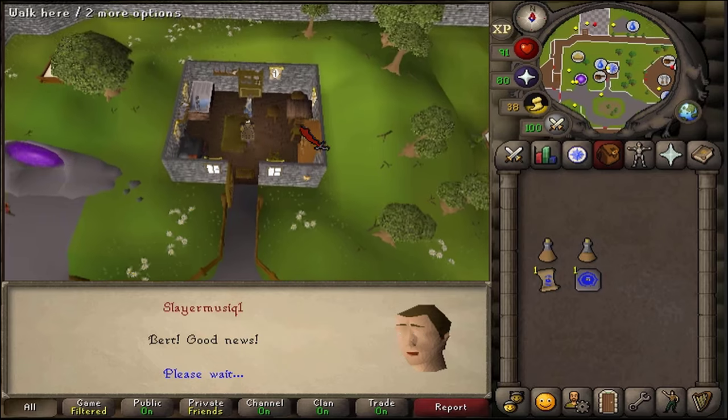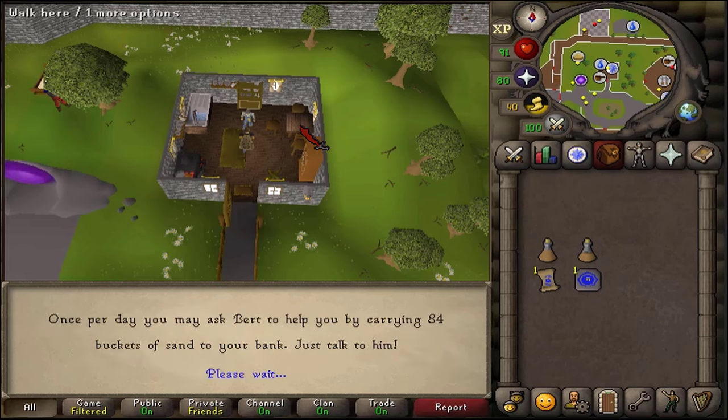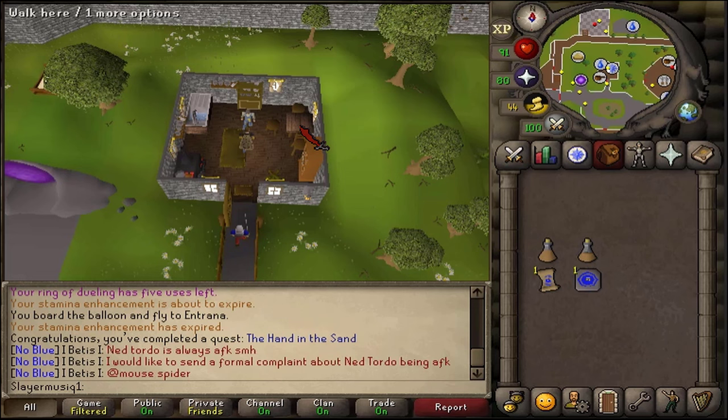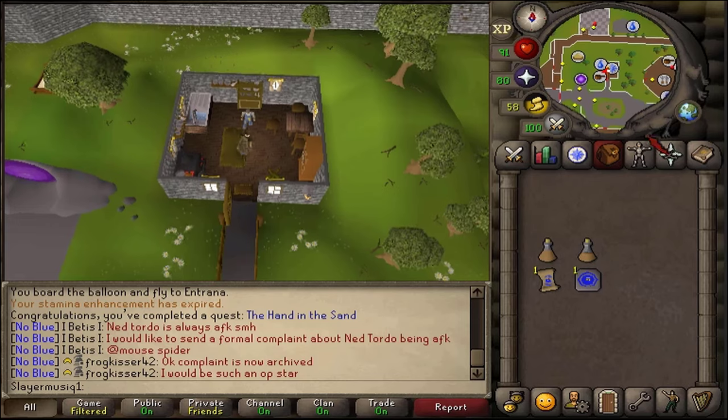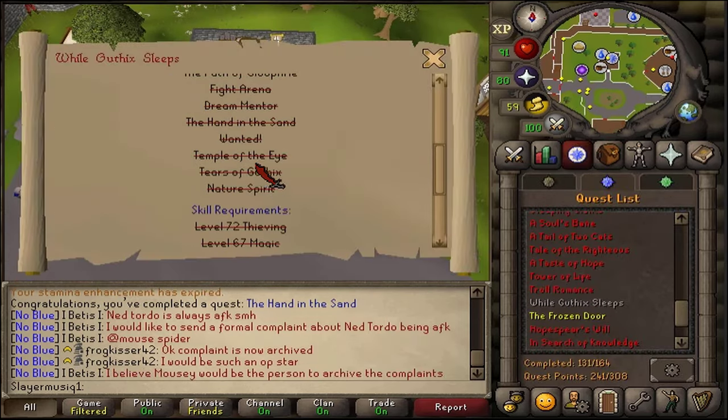Your final reward is by talking to Bert — he will ship 84 buckets of sand straight into your bank. He will do this every single day if you ask him. After the completion of the Ardougne Elite Diary, he can do this without you having to ask him every single day. And finally, you've also completed a quest requirement for While Guthix Sleeps.